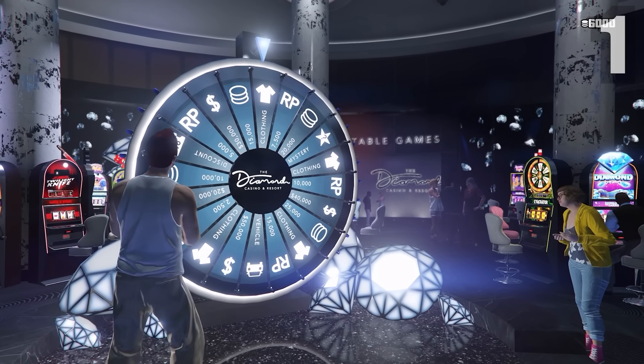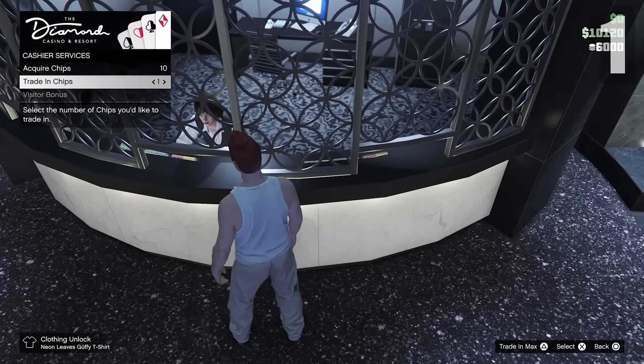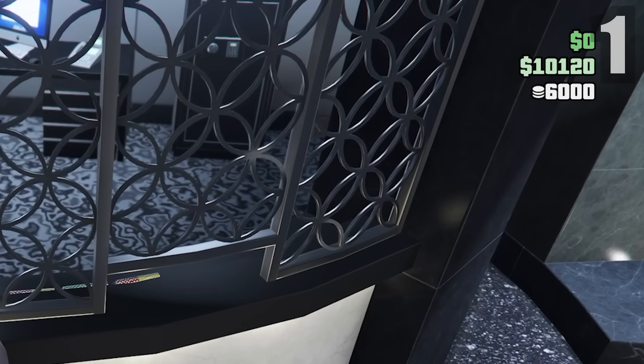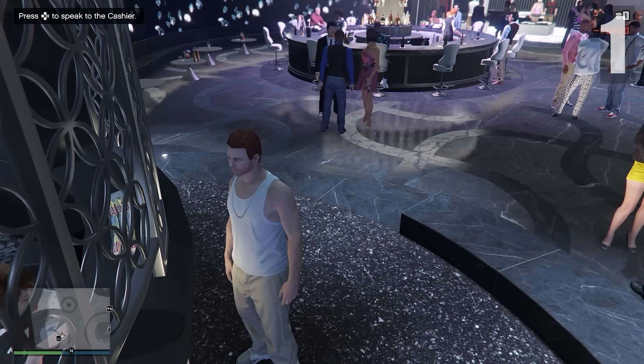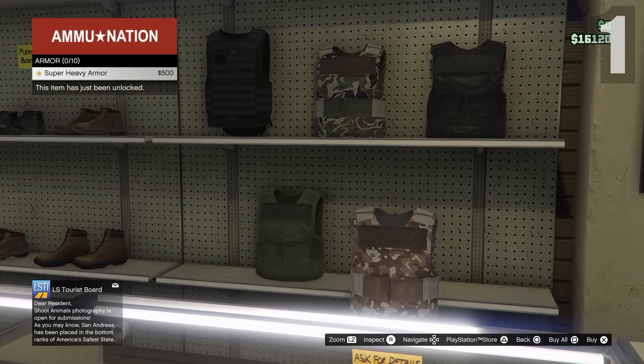I only got clothes from the wheel, so that's whatever. Next, go up to the stand, accept your visitor's bonus, and then trade in all your chips for money. This lets you go buy guns, ammo, and armor. Head out of the Diamond Casino and go to a gun store to buy max super heavy armor.